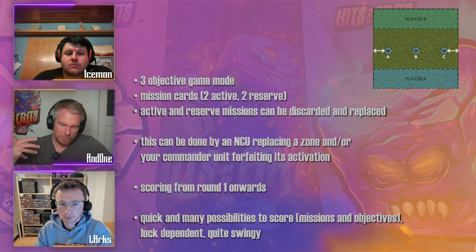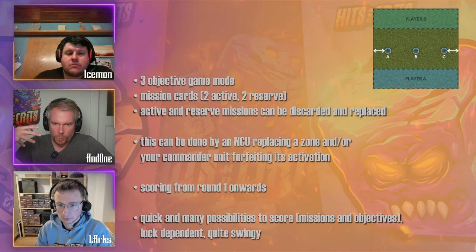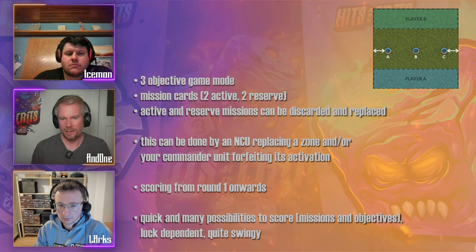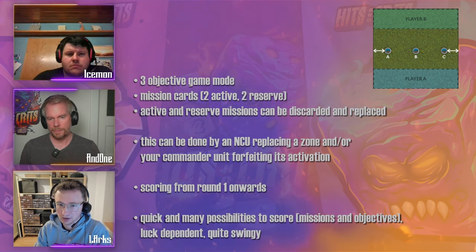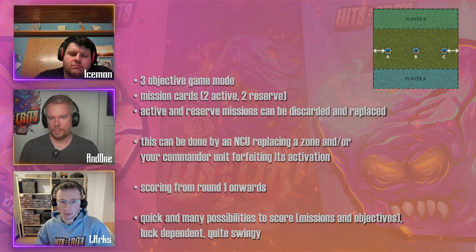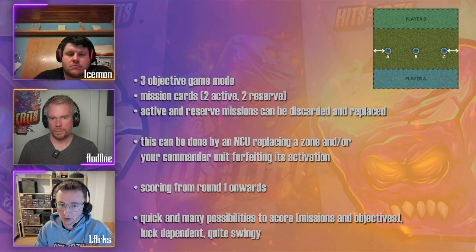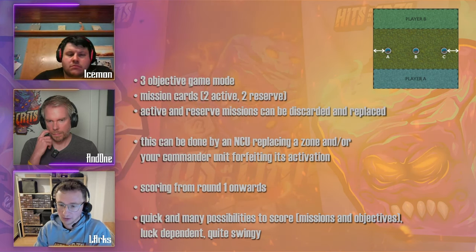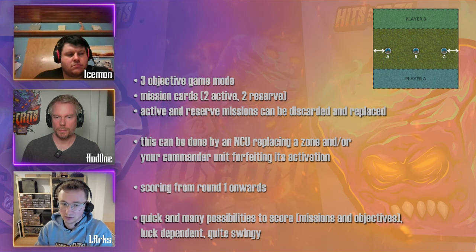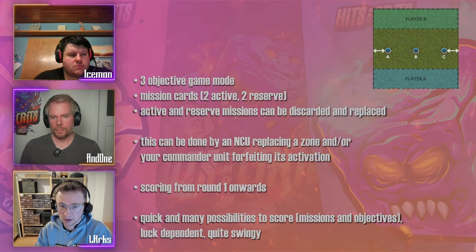Is there a tip for beginners on how to remember what cards are in play or what could come up? You have 12 mission cards in general — only 12 mission cards in the game. You should, if you want to have success, at least sit down once and learn them by heart so you know which are out there. It's a little bit like keeping track of your opponent's deck — which card was played already. Everyone has to find their own method.